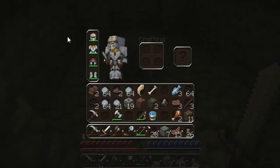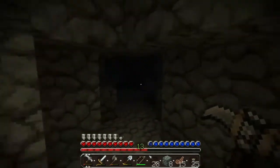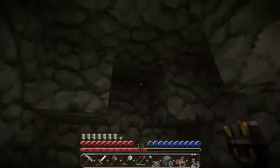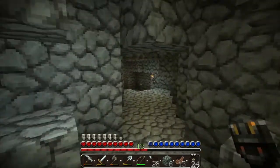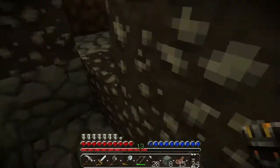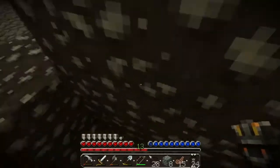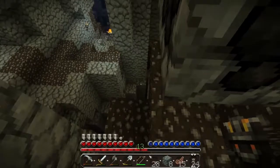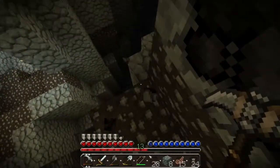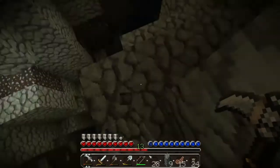Oh yeah, I also got full armor — de-de-dee! Put that torch back up. And of course, there's nothing — nothing but a creeper. Go this way, then jump up, then go the wrong way, then jump up here, and go around, and dig my way through I guess. And that'll do. Almost went down the hole.